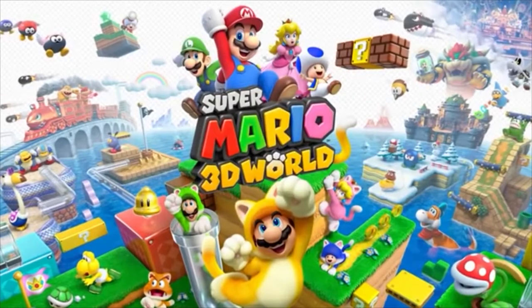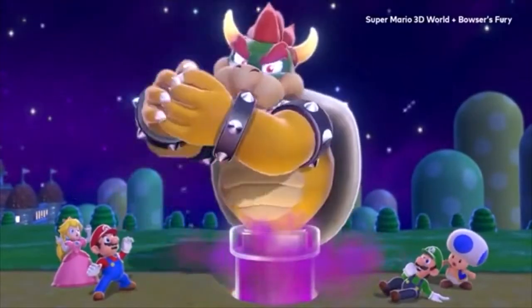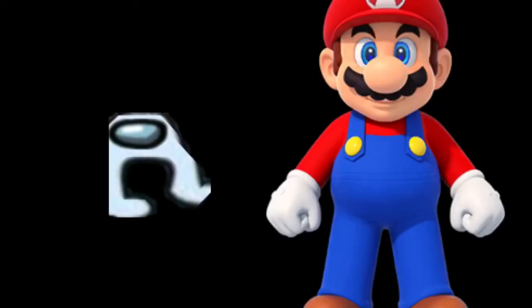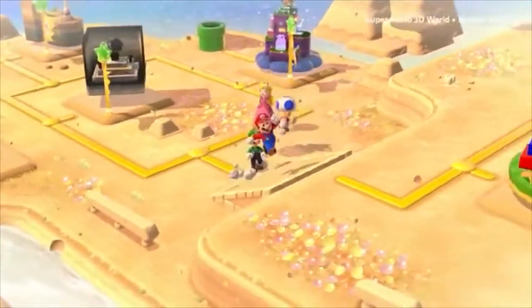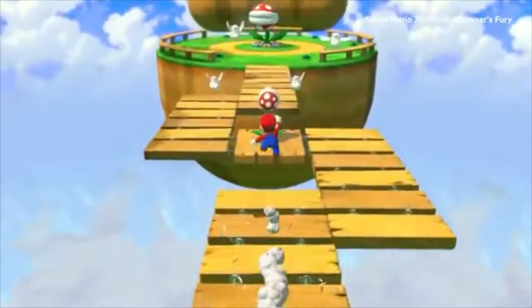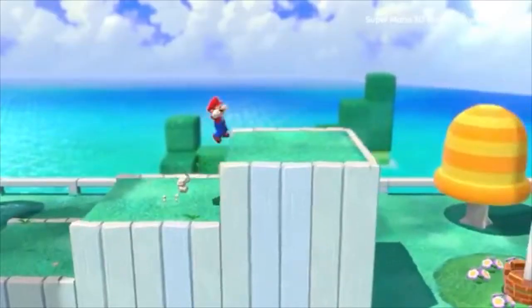Let's start with one that might seem familiar. This story begins with Bowser capturing the princesses of the Sprixie Kingdom. Enter Mario. Together, you're in for a wild adventure spanning worlds. You'll head side to side, front to back, and even straight up. Beware — just gotta make it to the goal pole at the end of each course.